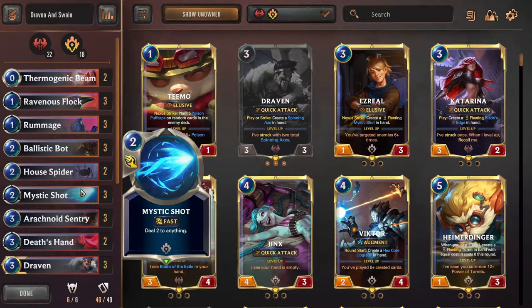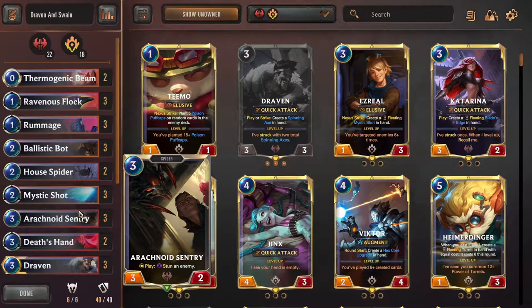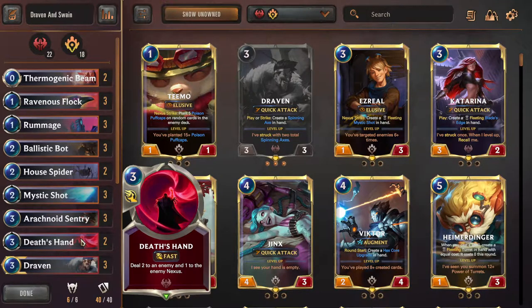Three Mystic Shots - Mystic Shot is probably one of the best Piltover & Zaun cards in the game because two mana for two damage is just so good and efficient. It's also just a little extra face damage if you need it. Arachnoid Sentry - very, very good card, combos well with Flock, and very good at stopping your opponent's tempo. They play a big unit like Captain Farron, you play Sentry, they pretty much can't attack in. Death's Hand - just basically more Mystic Shots, but they also ping the face, which is nice because of Swain.